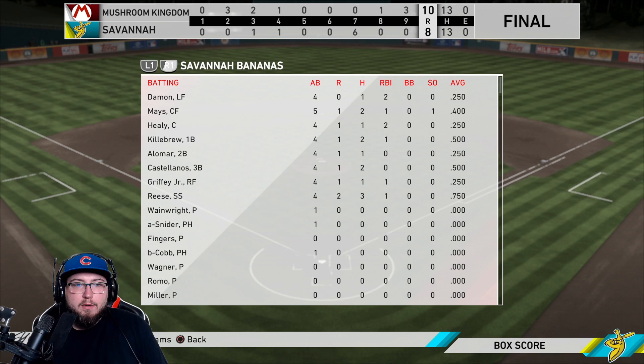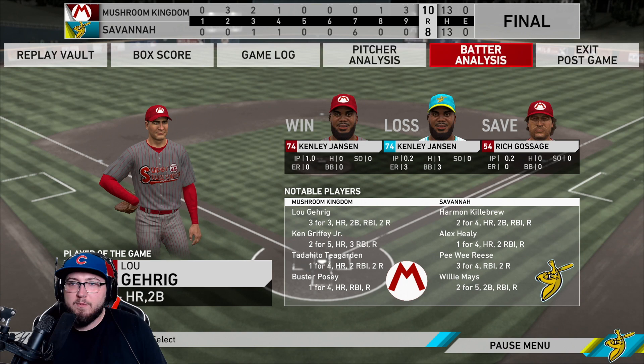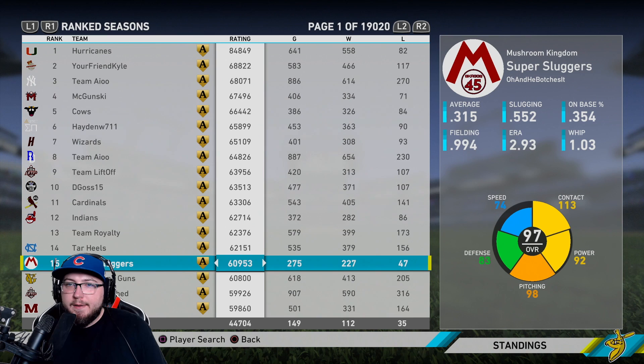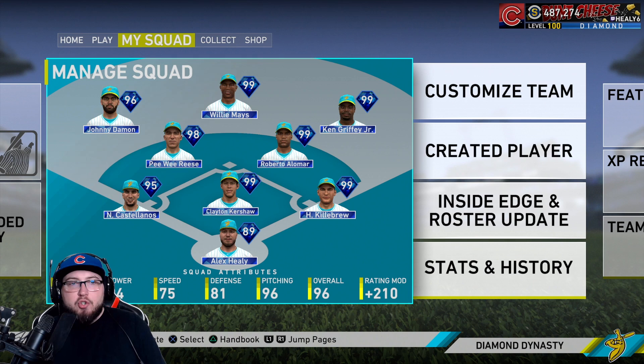He had six total walks in the game — we walked zero times. Damon had a hit, Mays had two hits, Healy had a hit. Killebrew two for four in his debut, Alomar one for four, Castellanos two for four, Griffey one for three, Peewee Reese three for four — pretty solid. Kenley Jansen gets the L unfortunately, allowing three runs. He's only allowed about four all time and three of them came right there. This guy was number 15 on the leaderboards, so that is cool. If you enjoyed the video, make sure you leave a like and subscribe. This is Healy and I am out. Peace.